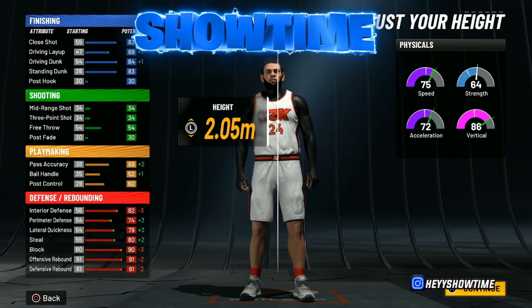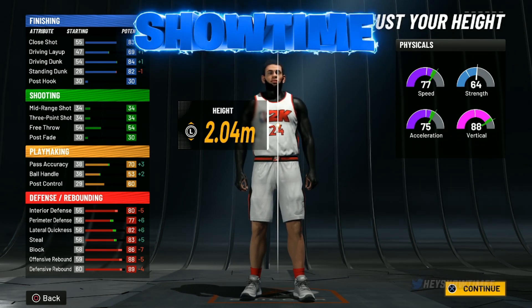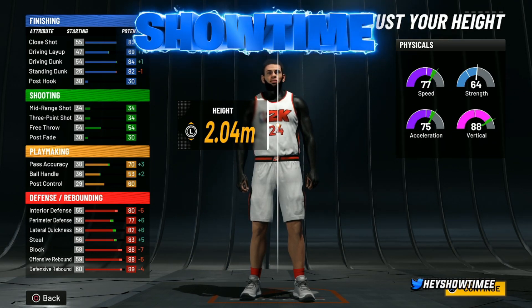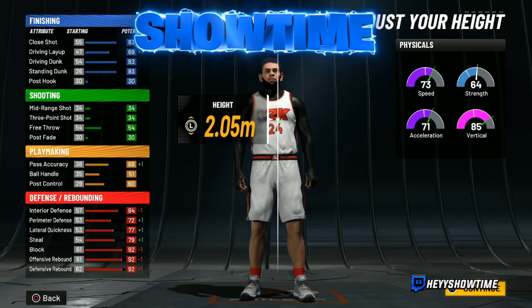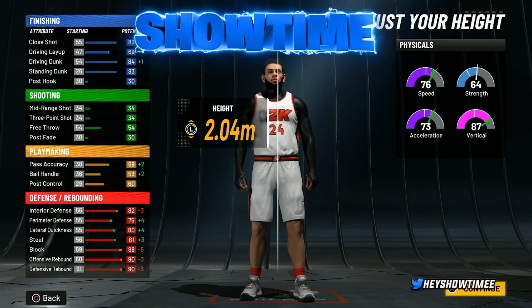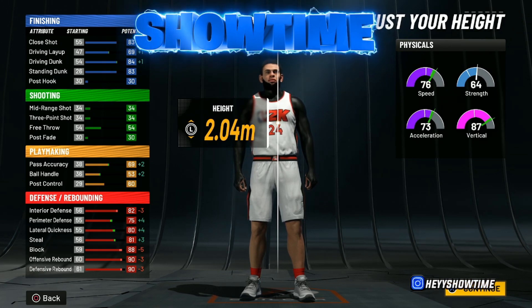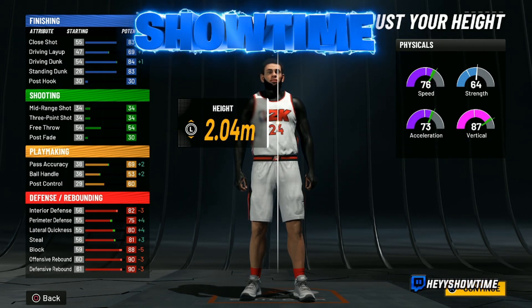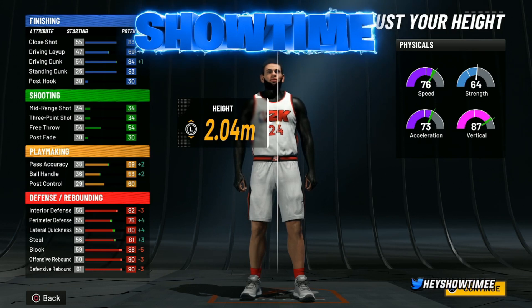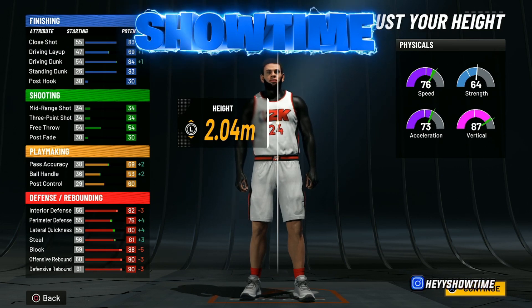For height, go with 2.04. Now I'm going to show you guys a glitch to get glitch stats — pay attention to the block and rebound specifically. You'll see 86, 88, and 89. Watch: go to max height, then come all the way back down to 2.04. Now it says 88 block and 90 rebound. This is high-class information but I'm putting you guys on game.